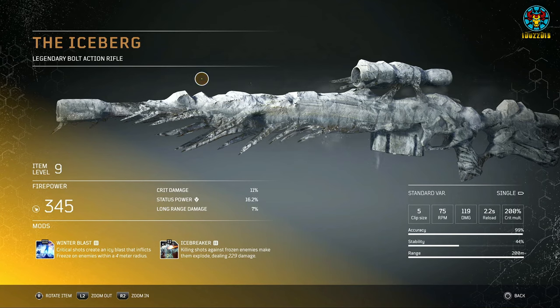Number eight: The Iceberg. This is a bolt-action rifle — a sniper — with a clip size of 5. Its tier 3 mod is Winter Blast: critical shots create an icy blast that inflicts freeze on enemies within a 4-meter radius. Its tier 2 mod is Icebreaker: killing shots against frozen enemies make them explode dealing damage. As of this video, the tier 3 mod also appears to be bugged, which is why I placed it at number 8.